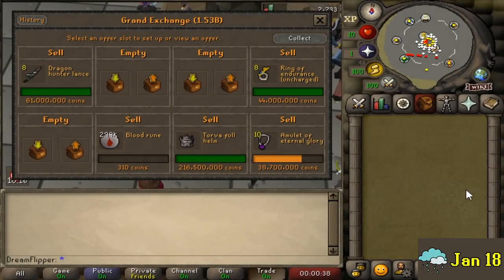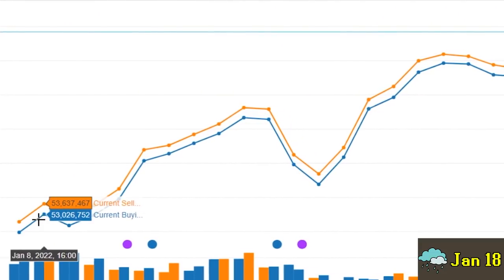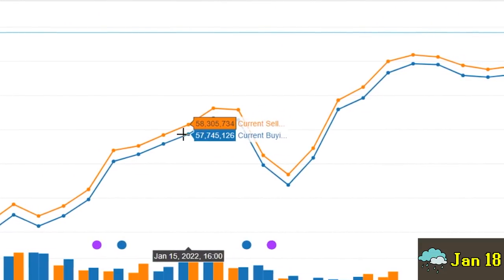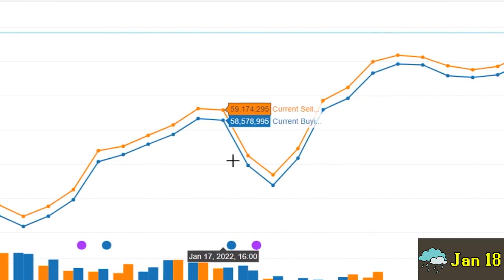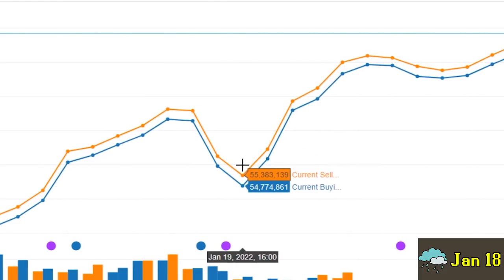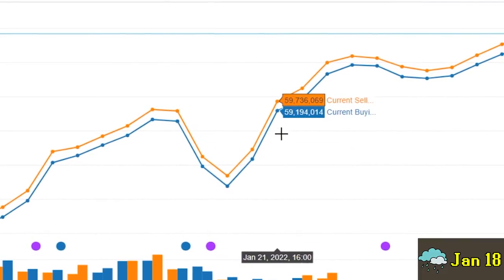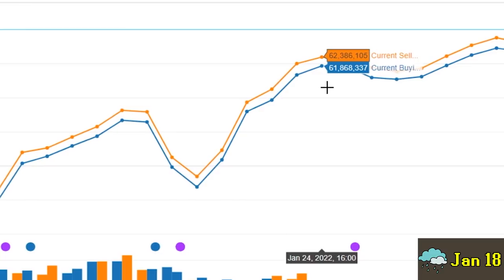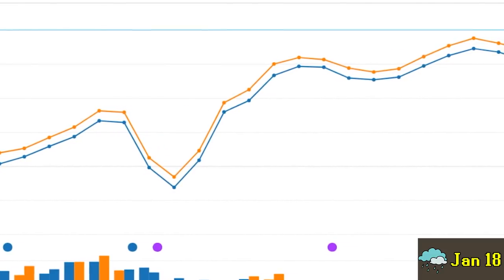Checking in about 5 or 6 days later - we've sold pretty much everything we bought almost a week ago. We actually made some significant profit. We essentially just took advantage of the Nex rebound - we bought a bunch of items right after the boss released when items were at a very low point, and after a week things rebounded and we were able to sell for a significant profit. Actually a lot more than I was anticipating.